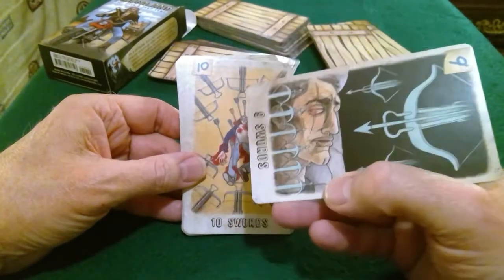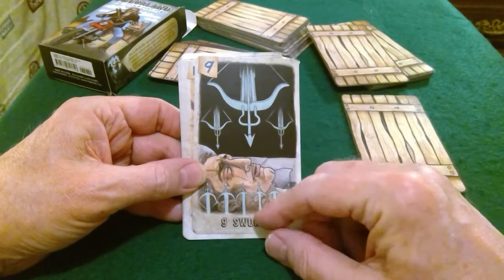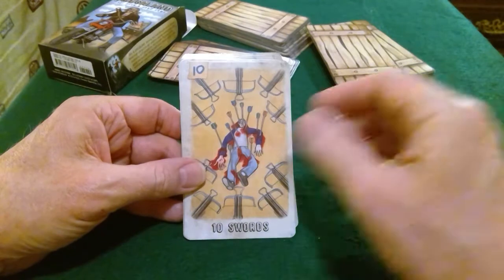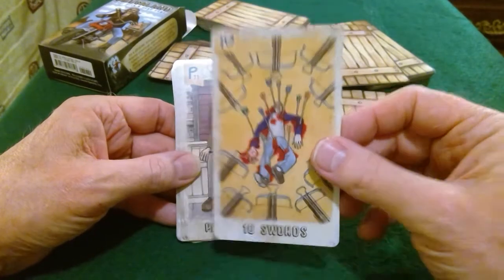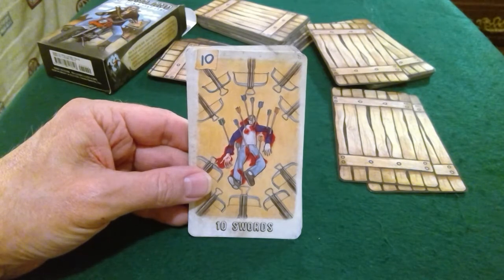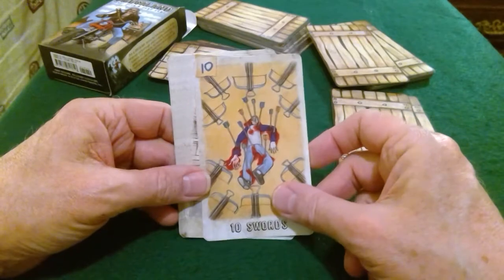Nine of Swords — very similar to the Rider-Waite-Smith deck where you have this person who looks like they're sleeping but with swords weighing down on them. Worries, it's of the mind. And this is a good depiction of the Ten of Swords — there's no happy ending, no brighter tomorrow. Some people look at the RWS Ten of Swords and say 'look, maybe the curtain's going up,' but to me it means it's done, fully cooked — move on.